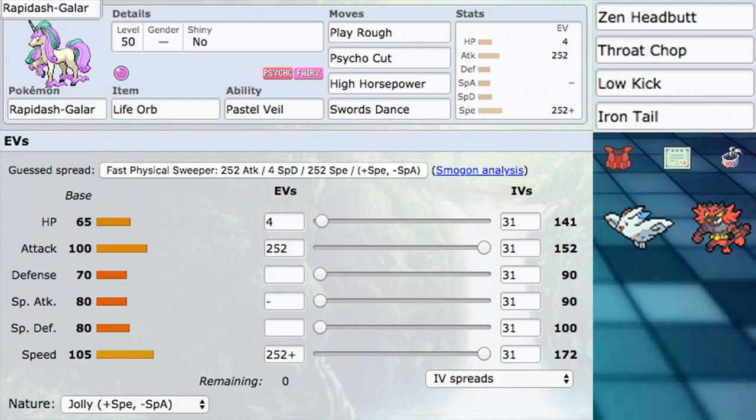As far as our EVs go, it's very basic: 252 into Attack and 252 into Speed, just making it hit as hard and as fast as possible. This Pokemon actually hits a really solid speed tier, especially with Jolly Nature — plus Speed minus Special Attack since we're not using it anyway. We hit 172 Speed, which is very solid. I thought this Pokemon was really slow, but when I looked into it, I was like, oh, this Pokemon is actually really fast. It outspeeds a lot of really strong Pokemon — things that really hurt us and things we can take out in an instant.